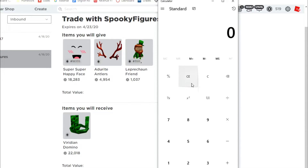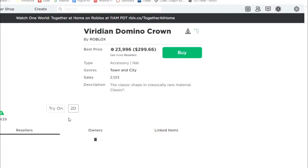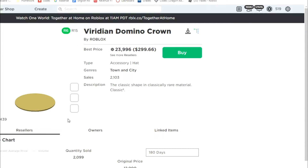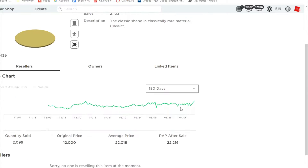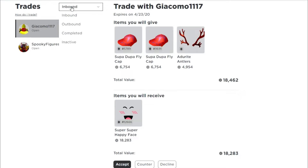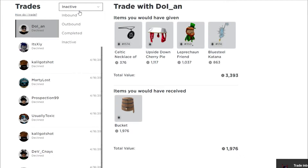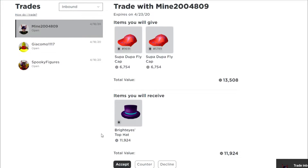Viridian Domino Crown went up so much — shout out to my boy Spooky Figures, best trader on Roblox. He wants me to give like a 31k item with a 1k op on Viridian Domino Crown. Honestly I think VDC has peaked — it went from like 46k to 30k in basically a day, which is insane. I don't think it's gonna keep going down for now.